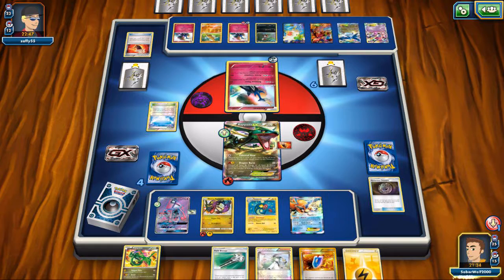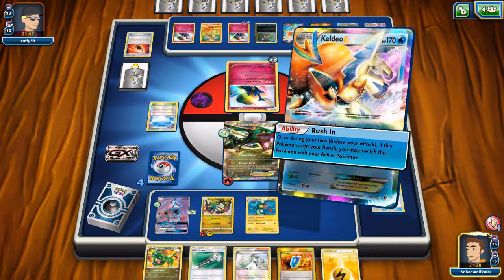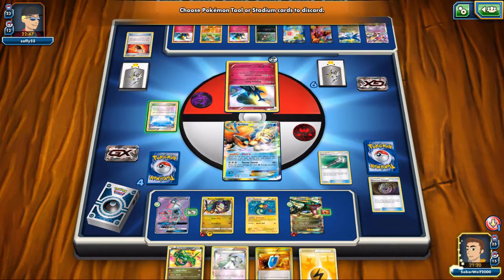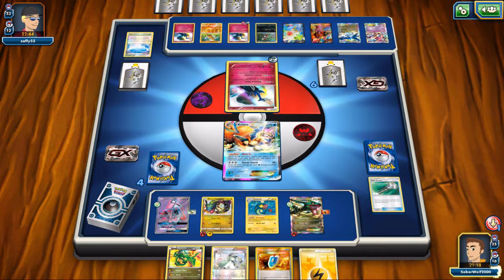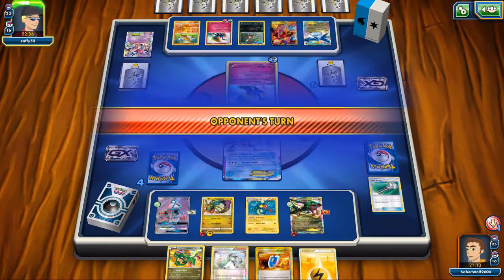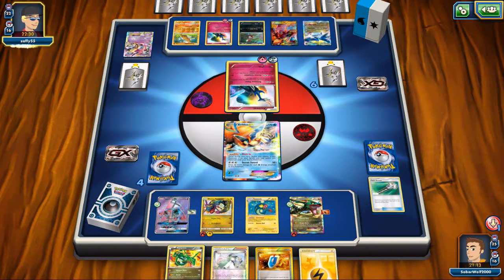Basically Rayquaza EX, Shining Rayquaza, and maybe somebody like Xurkitree — they're going to be the MVPs. Keldeo EX, going to put it in the active position. I'm not going to be able to perform an attack this turn anyway, so I'm just going to promote a decoy like that and make sure my attackers are safe with energies on. My opponent has to discard a few things with Skyfield — that's good. He had to discard a lot of Pokemon, even one of his attackers. So he decides to keep the Sudowoodo.